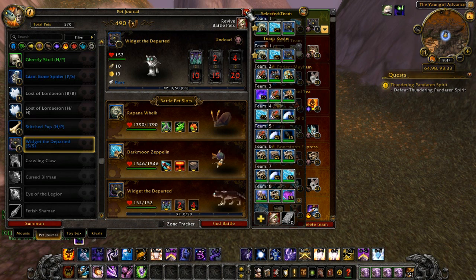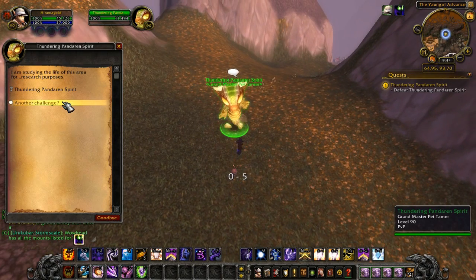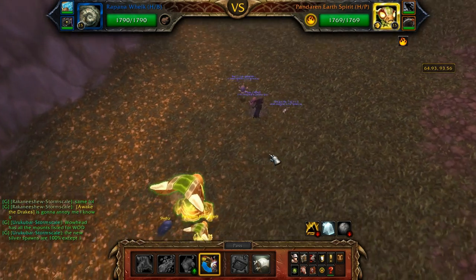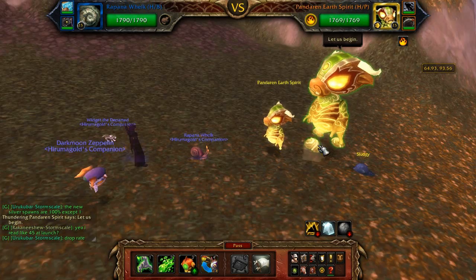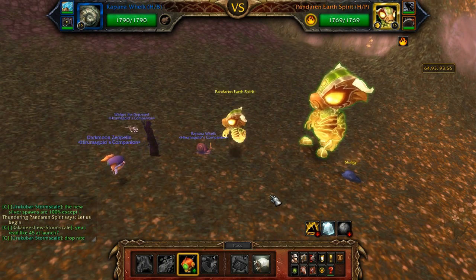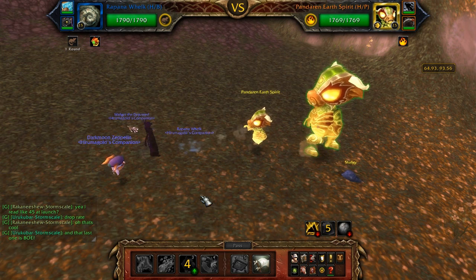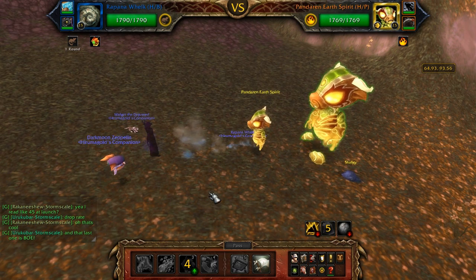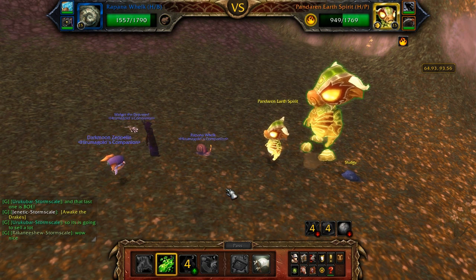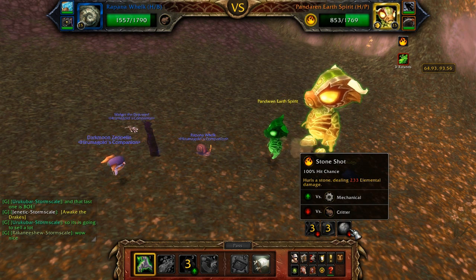My first team is all set up and it's time to take on the Pandaren pet tamer. I really wish the Safari Hat was working right now — with it you just click them once and you're in. For this fight you set up a dive right off the bat. Dive now has 100% chance to hit, whereas before it had a lower hit chance so you'd sometimes just give up if it missed.